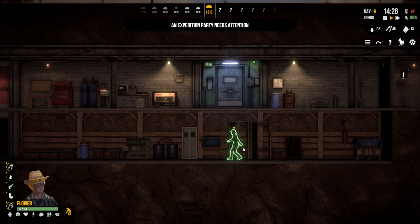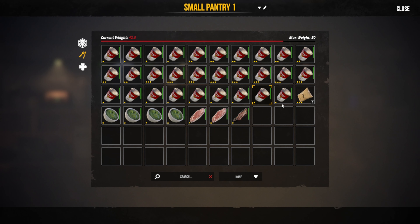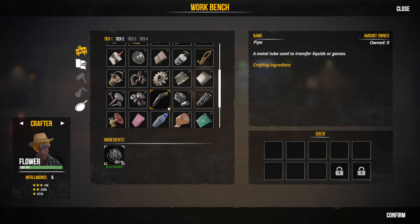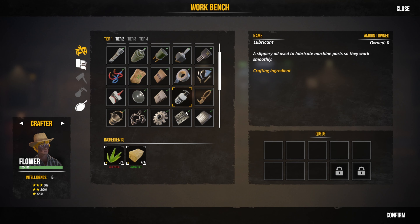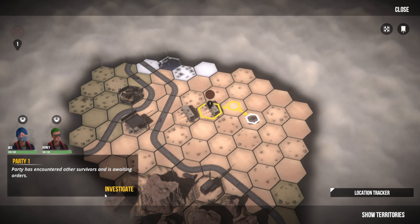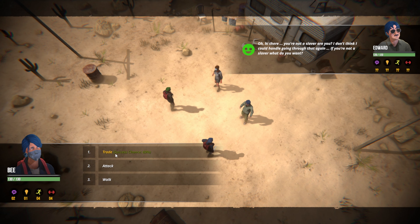You're going to upgrade — good girl. Then you can have some food in here from the pantry. We need to get a medical cabinet — we're going to need two hinges which we can craft. Encounter in the caravan — hi there, you're not a slaver are you? If you're not a slaver, what do you want? Let's see if they want to trade.